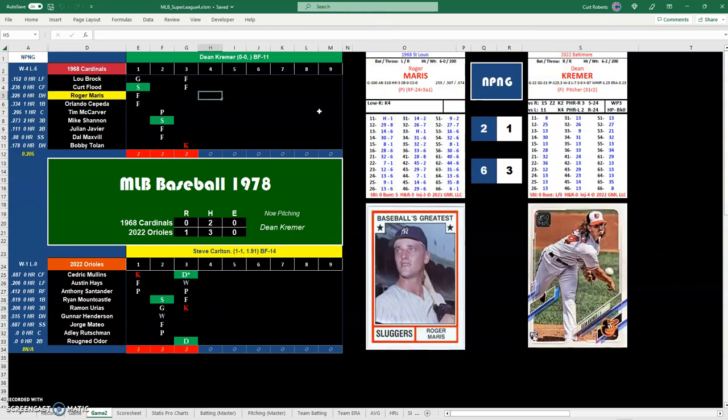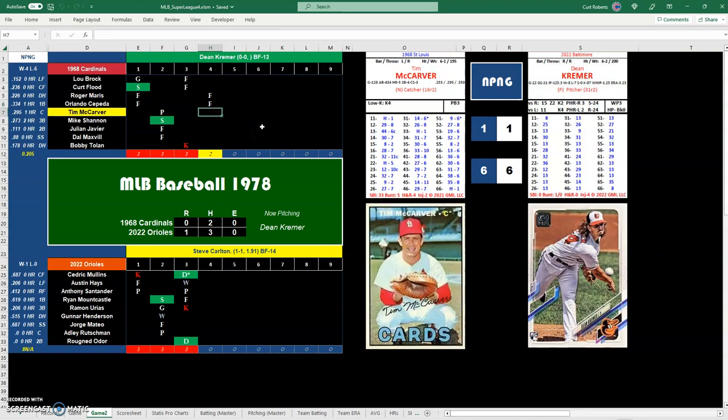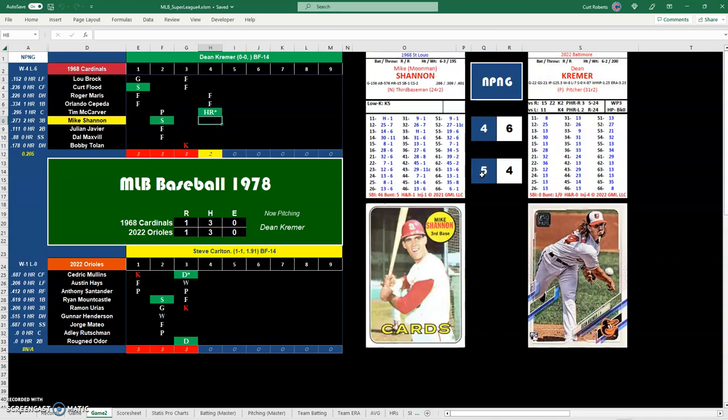We go to the top of the fourth. Roger Maris leads it off with a 21 — that's a fly out to right field. Orlando Cepeda, 54, also a fly out to right field. Dean Kremer is cruising along pretty good. But then an 11 for Tim McCarver — he gets into the second column, and knocks one over the right field wall for a home run! Cardinals tied up at 1-1.